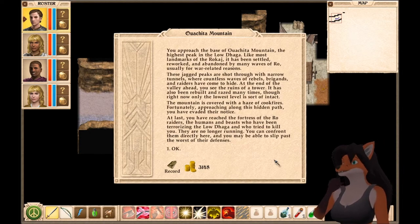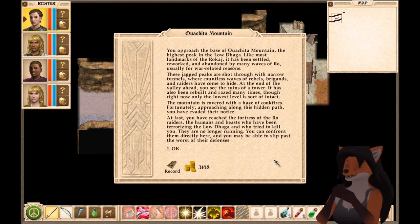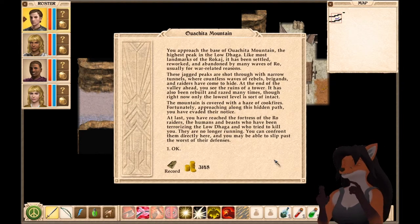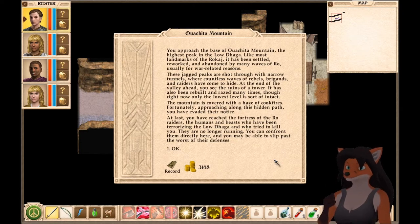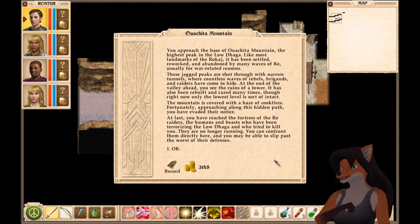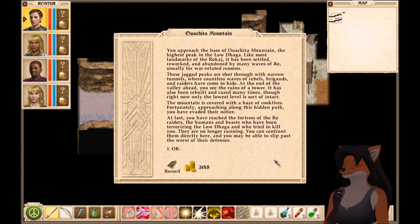You approach the base of Oachita Mountain, the highest peak in the Low Daga. Like most landmarks of the Rokaj, it has been settled, reworked, and abandoned by many waves of roe, usually for war-related reasons. These jagged peaks are shot through with narrow tunnels where countless waves of rebels, brigands, and raiders have come to hide. At the end of the valley ahead, you see the ruins of a tower — rebuilt and razed many times, though right now only the lowest level is sort of intact.